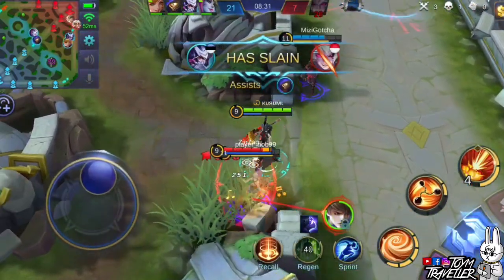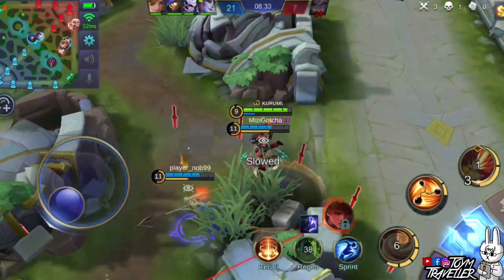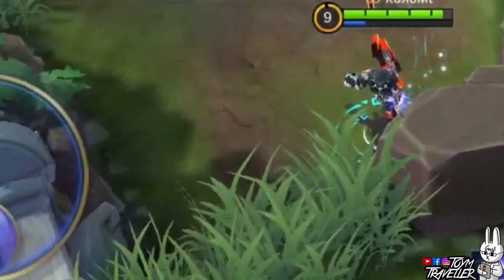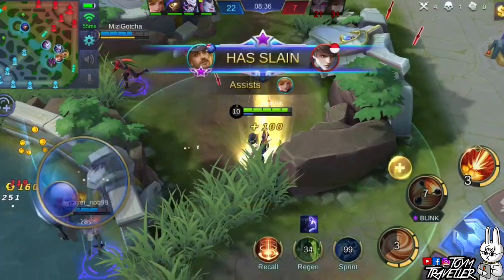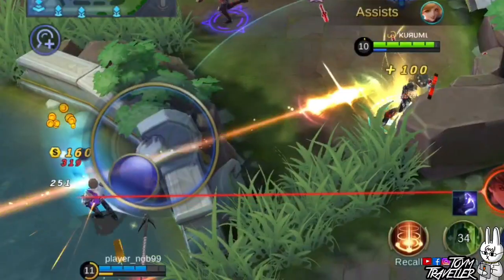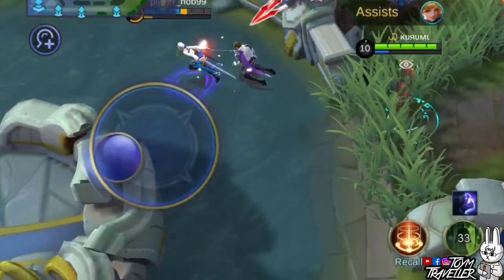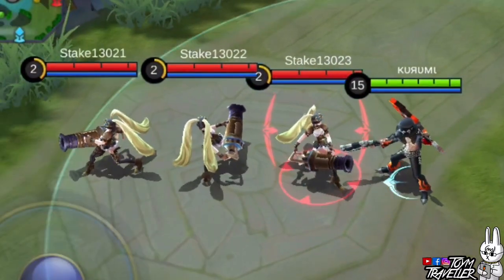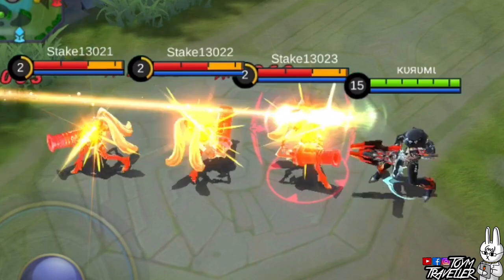Clint's passive has a really long range. I frequently use this to shoot down enemies from afar, especially dying enemies who try to escape. With your ultimate skill ready to be spammed, you can trigger your passive skill almost every time. Since it can also deal critical hits, enemies in the line will suffer from your burst damage.